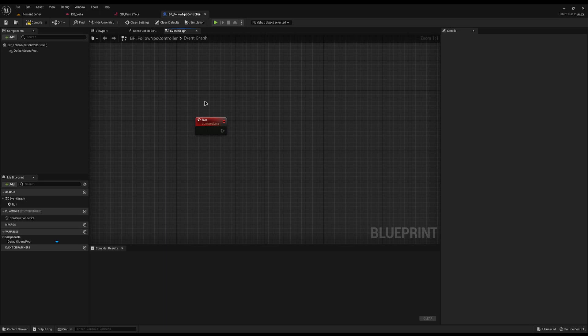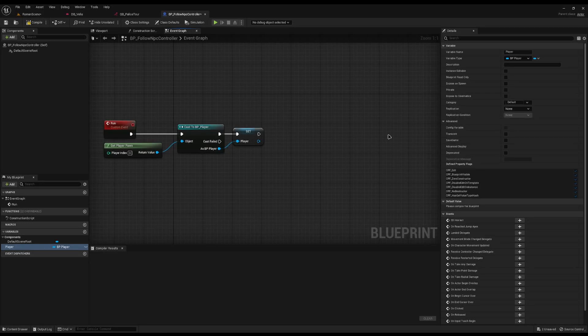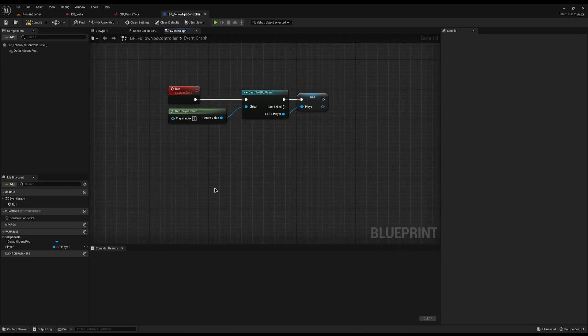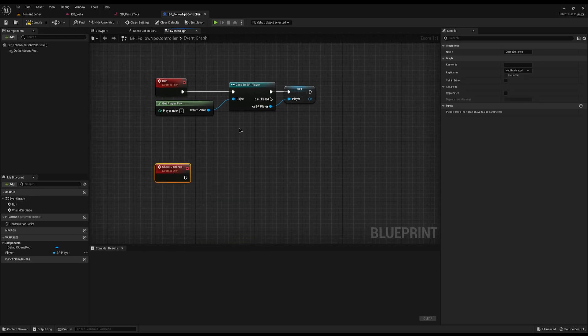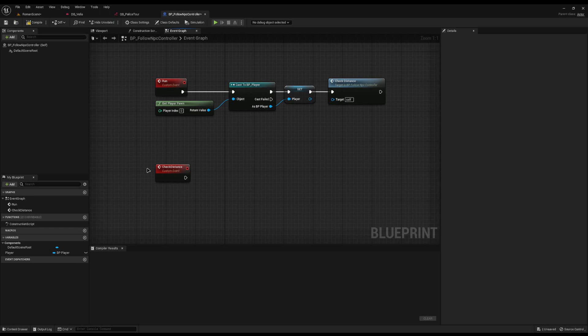The first thing I'm going to do is create a function called 'run' — this is what we'll call from narrative to basically say run this controller. First I'll get the player so we can track them, promote it to a variable so we can access it later, and once we've got the player we need to begin checking the NPC and player's location. I'll create a new custom event called 'check distance', which we're going to keep recalling over and over again, and call it just after 'run'.